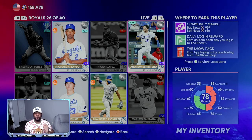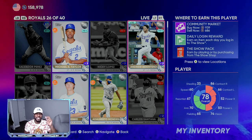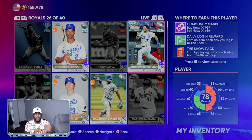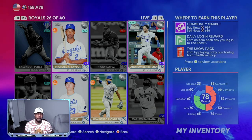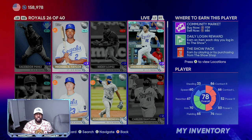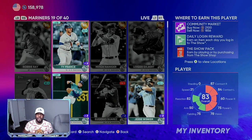Over in my investments, I have 10 of the 78 overall Andrew Benintendi. He's close to a thousand stubs but you can get him for 686 stubs as your initial investment. It's going to take two or maybe three roster updates before you see the full value come into play, but if he goes up at least a gold, his value will almost double to about 1,200 stubs — doubling your initial investment.